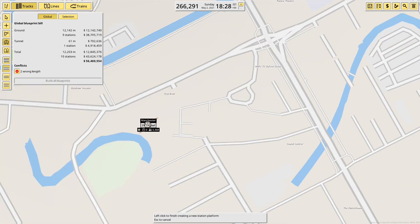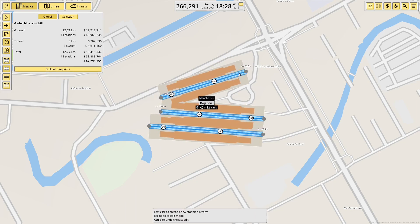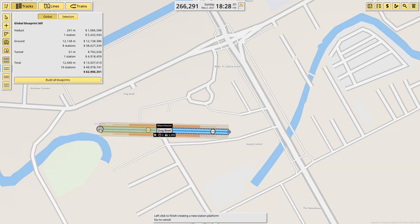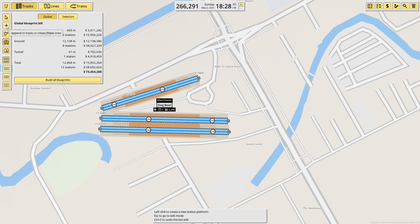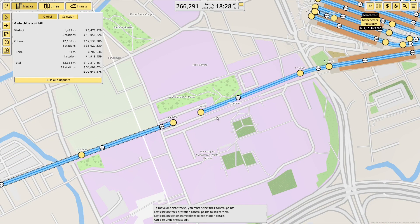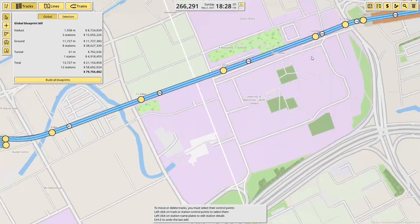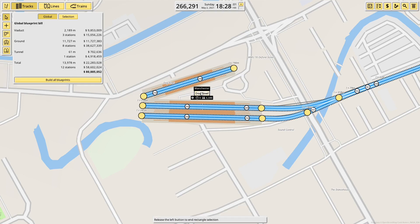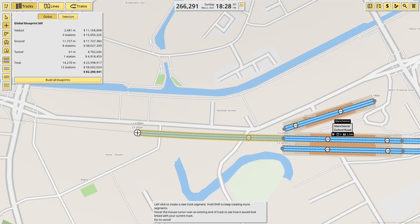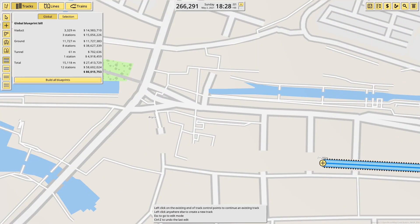Now we're heading out towards Oxford Road, which I start off building on the ground even though technically this entire area is on a viaduct, and then I change my mind to build it on a viaduct because it means the platform is narrower and I can get it in a lot easier. I also changed my mind about this track and decided to build it all on a viaduct. Technically that platform at Piccadilly is also on a viaduct — in fact the whole of Piccadilly is raised up so it could all be considered to be on a viaduct.